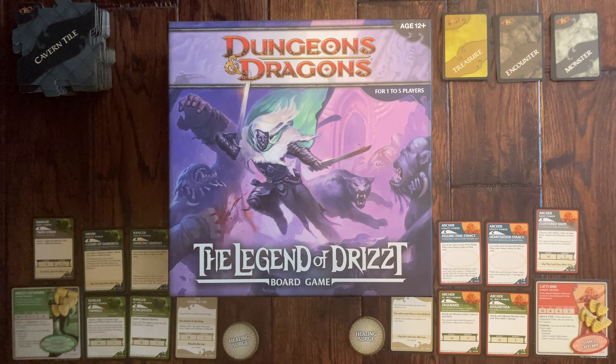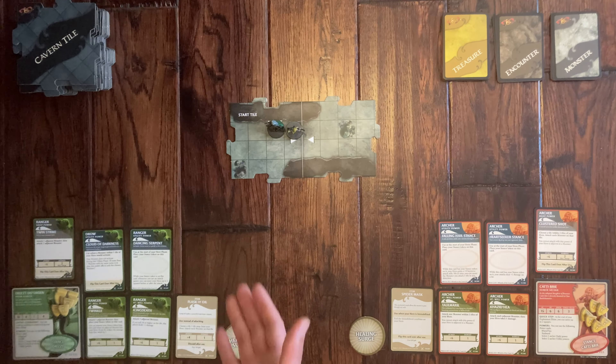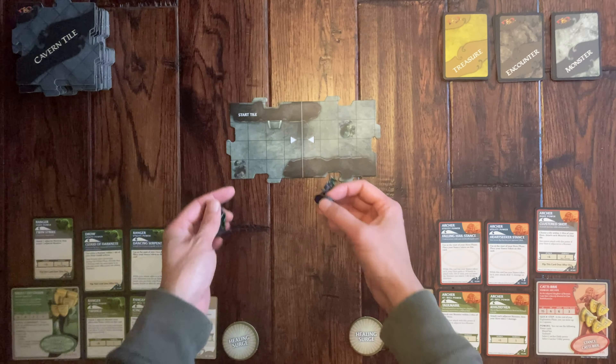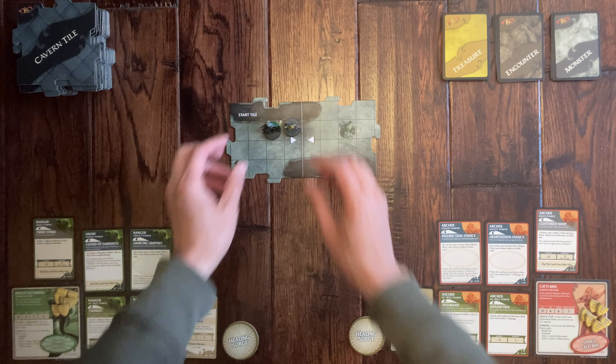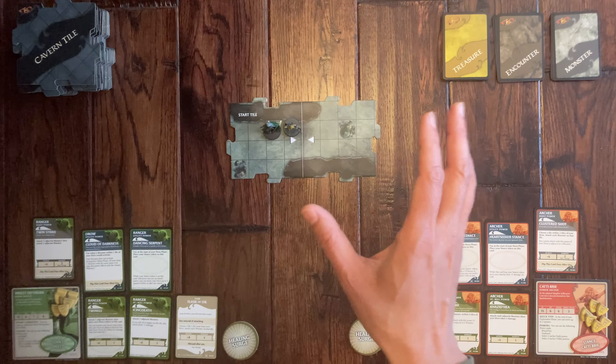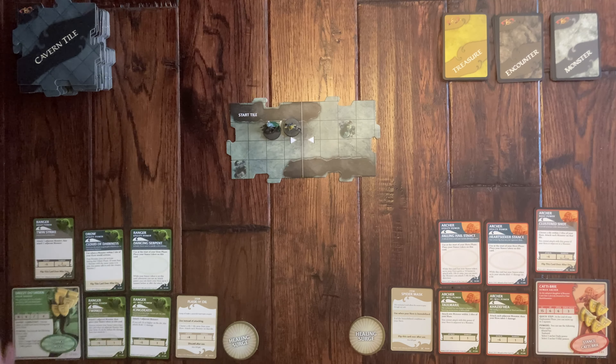The board has already been set up. We have our miniatures of Drizzt and Cattibrie ready to go. There is a broken door tile mixed in with three tiles and placed eight tiles below in the dungeon deck. We have our character cards ready, our health and two healing surges, and our starting treasures picked randomly — I have a flask of oil, my daughter has a spider mask, and we're ready to play.